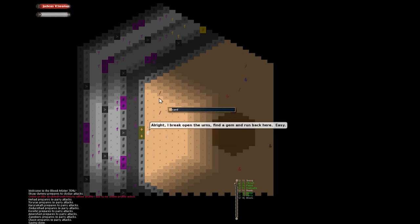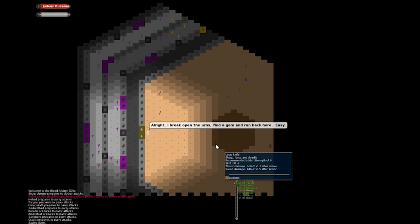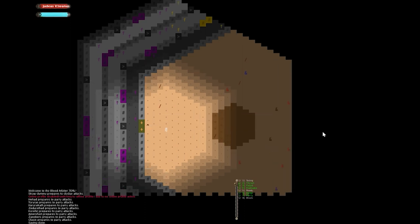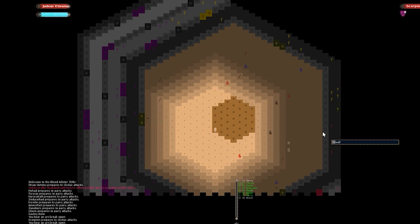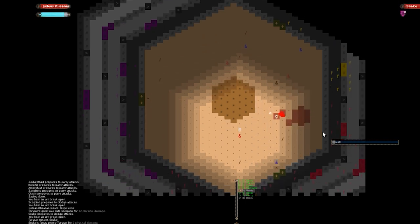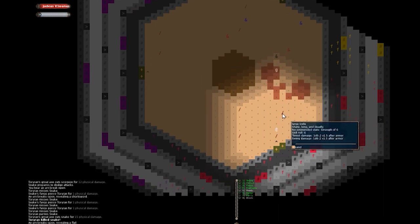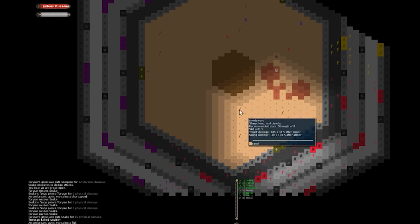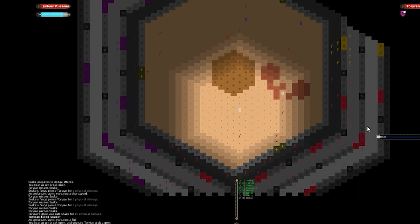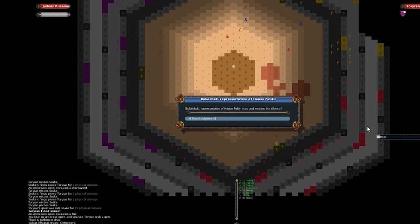Looking around: a mace, a little heavy for us; a maul, also too heavy. Large knife again. There are urns. I broke the urns — apparently you can win just by finding stuff in urns, but if you're unarmed and something comes out, you could be in trouble. Let's grab this large knife so we have something.